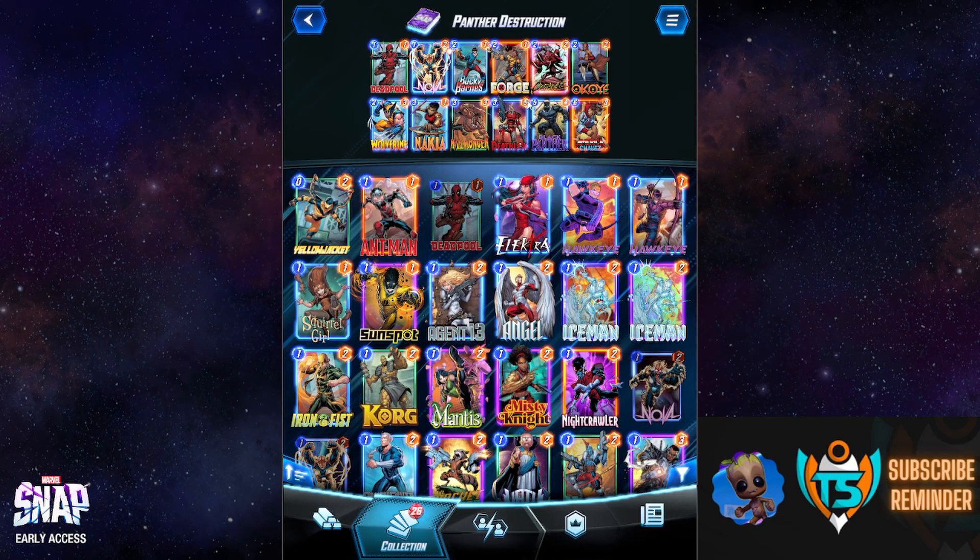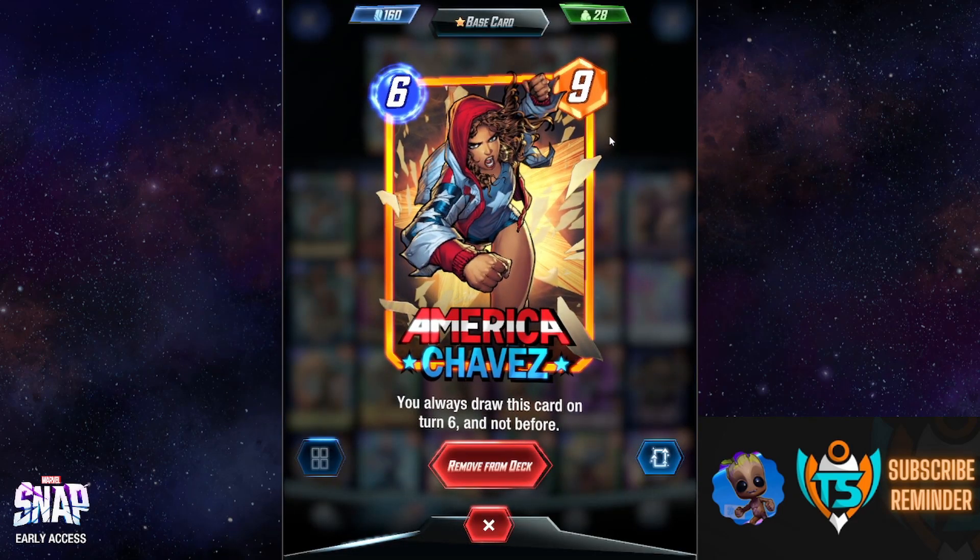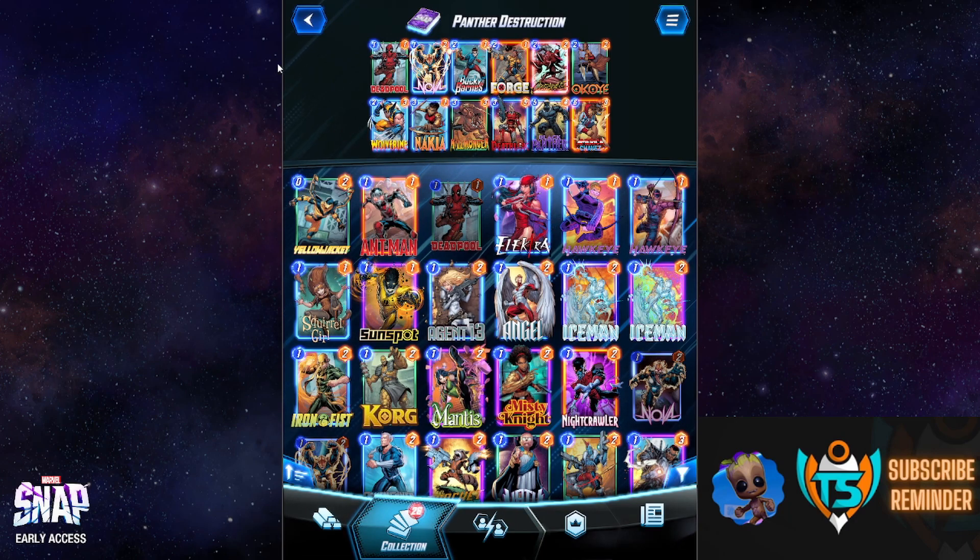You can also destroy low-value cards like Forge and Nakia — both only have one power — with Carnage to gain extra power, or keep them on the board if you have space. Mr. Sinister was dropped due to board space issues. I'm playing America Chavez as a backup in case Deadpool doesn't get high enough. Also, keeping the deck thin — essentially an 11-card deck — helps you see Deadpool and Black Panther more consistently. Wolverine and Chavez are the first two cards I'd change if making adjustments.